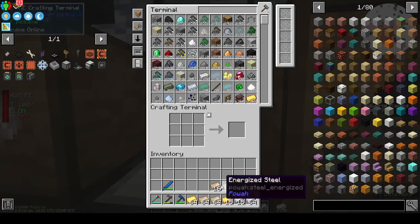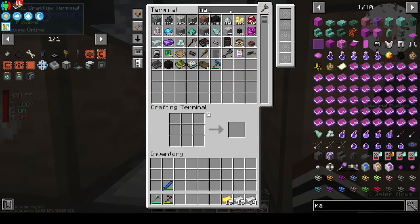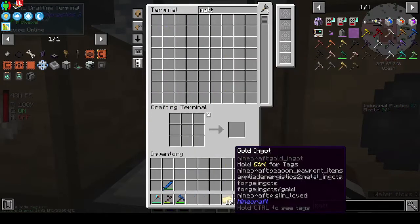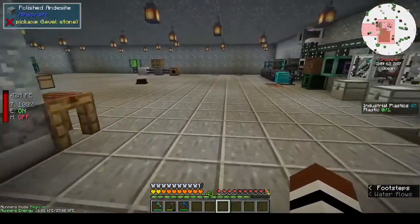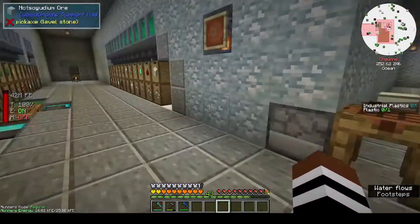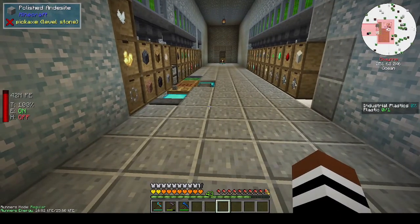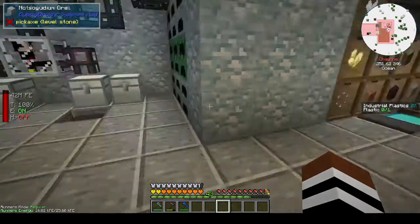I also want to do auto crafting on AE2 - that's what the matic right? I think we need auto crafting more than we need the power stuff, because once we get the auto crafting up and running then the power is going to be a lot easier. If that makes sense.